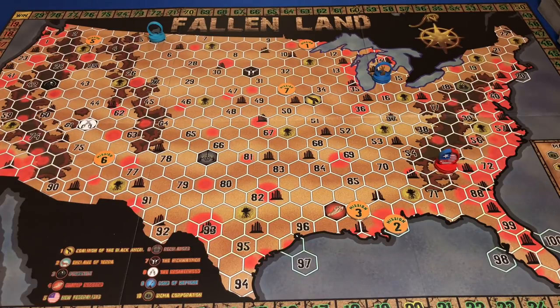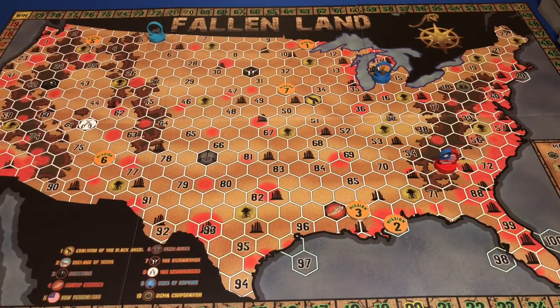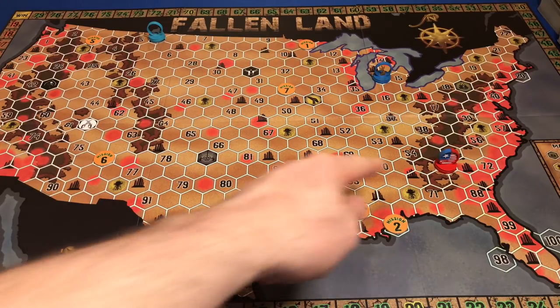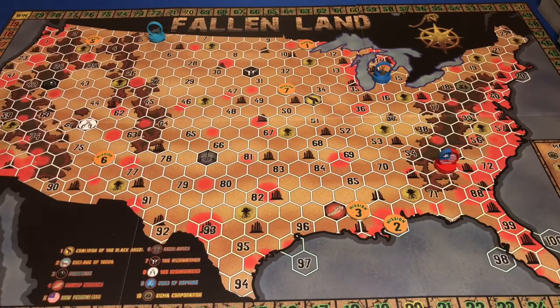Greetings, I'm Berent, and welcome to Meet Me at the Table. We are beginning our playthrough of Fallen Land, a post-apocalyptic board game by Fallen Dominion. We're the Enclave of Terra, located up here in Montana. We're going to try to beat two other factions, the New Federalists and the Sons of Neptune, to reach 80 town health or 20 prestige. Who will make it there first? To find out, I need you to Meet Me at the Table.